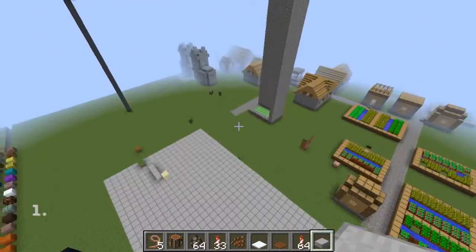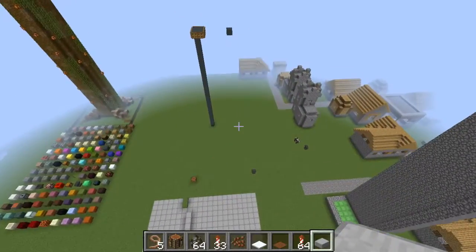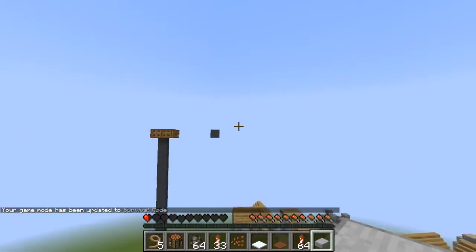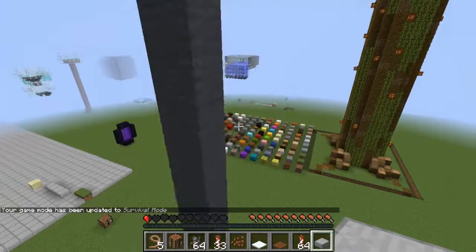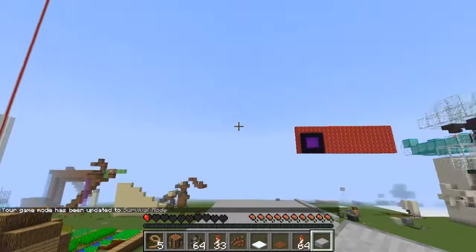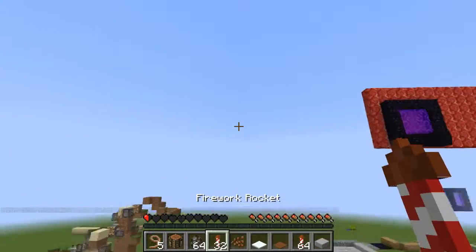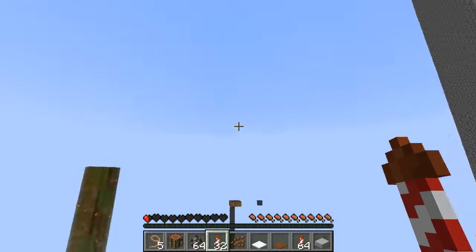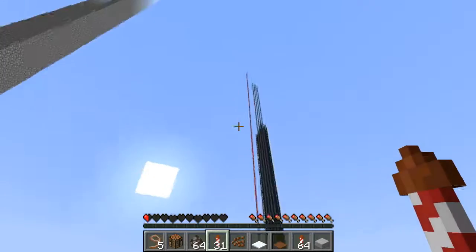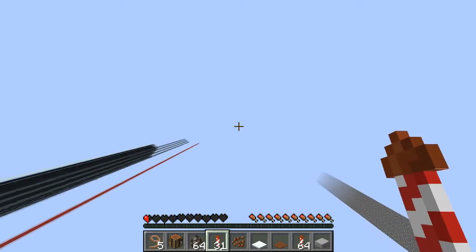Right now I am flying, but I am using Creative Flight. The Elytra, of course, enabled flight in Survival. Don't worry about the fact that I have half a heart, that's normal. And you can now just fly — you can even fly for basically infinity, as long as you have firework rockets. And I think that is pretty darn amazing.